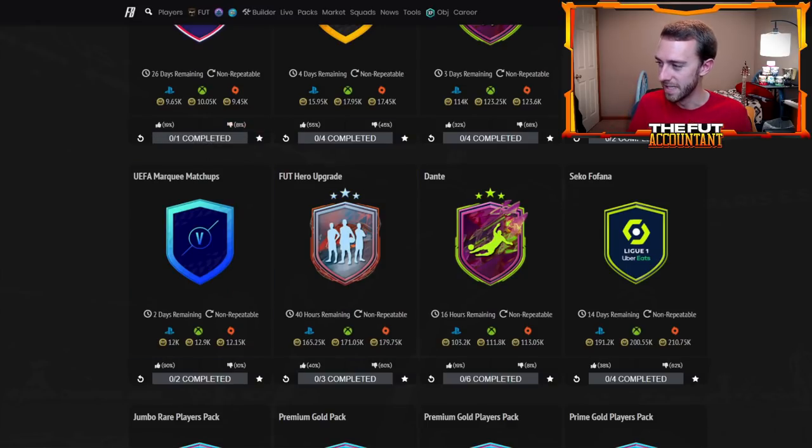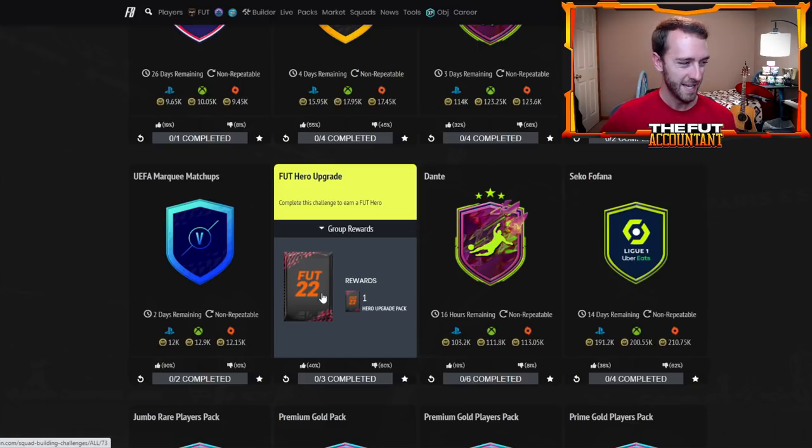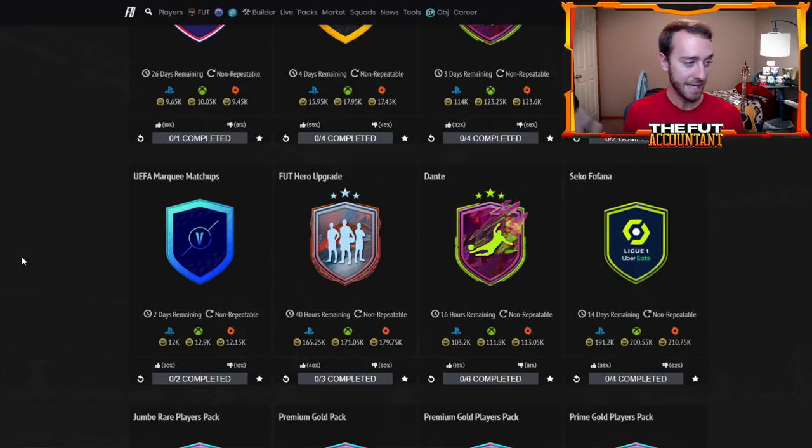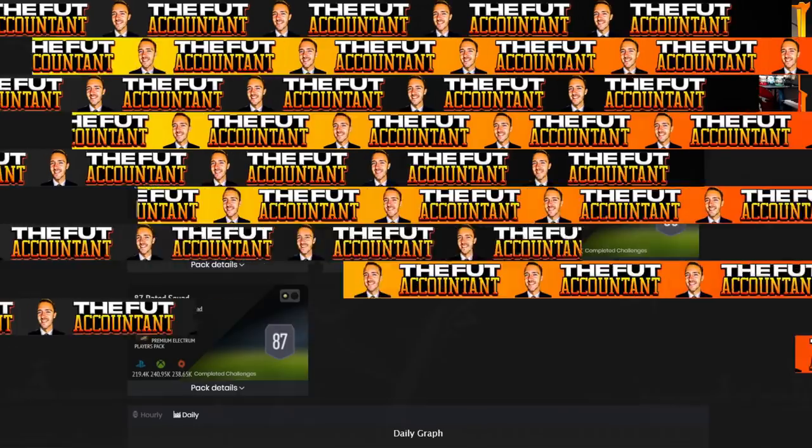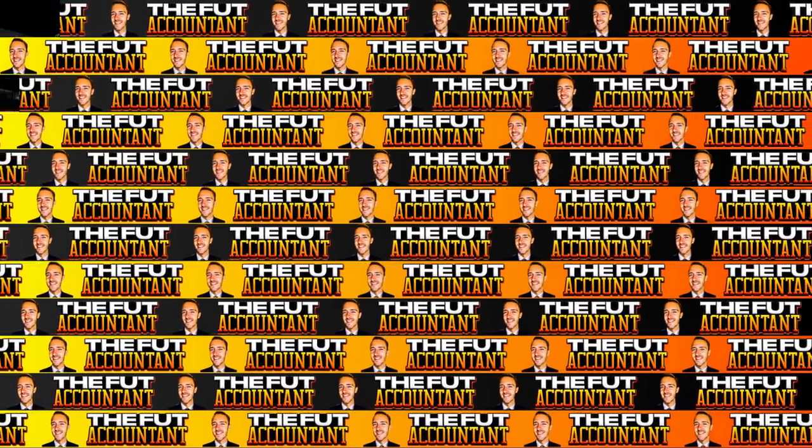This SBC is going to be 100% a gamble — that's how these always are. The Foot Hero upgrade was 165,000 coins, and I believe there were about five or six heroes above that 165k threshold — roughly 15 to 20 percent of the heroes on the game. So it's going to be a gamble and it's going to be expensive, but people are going to do it and craft it.